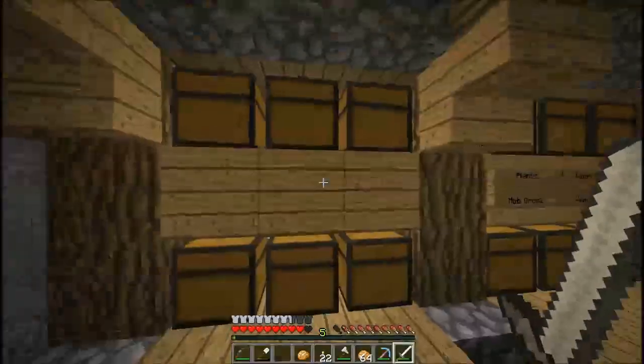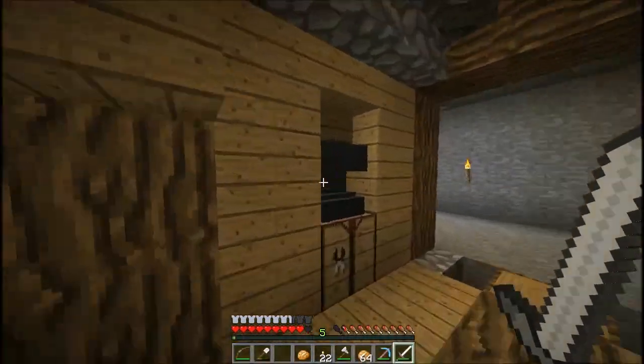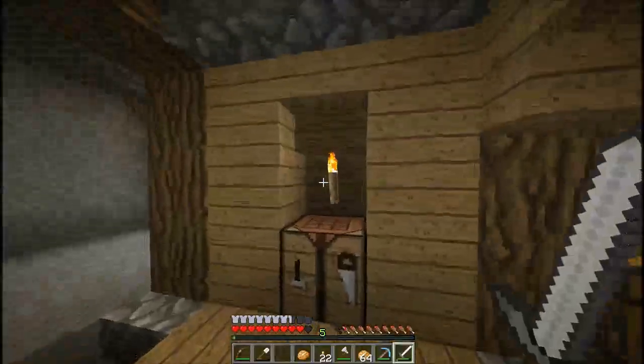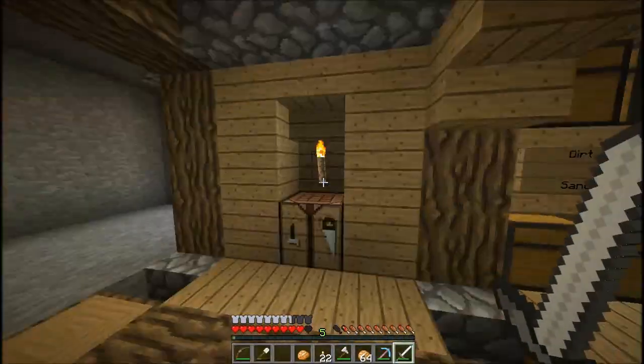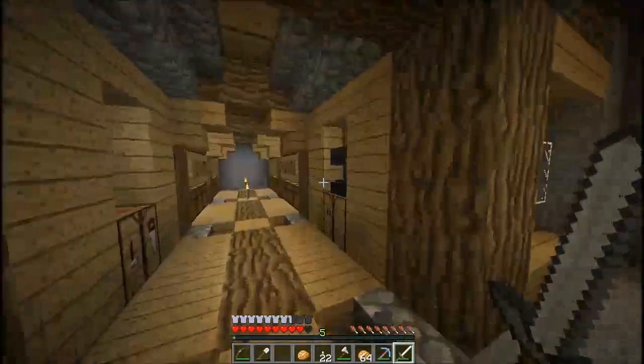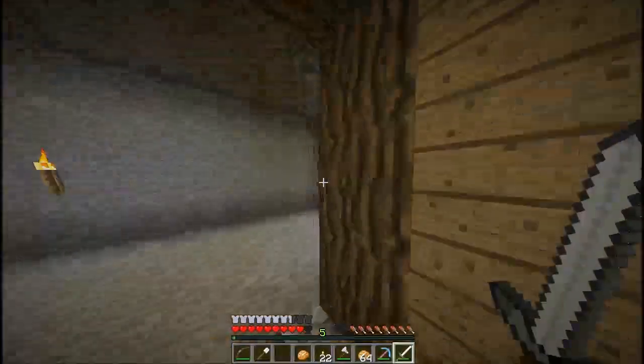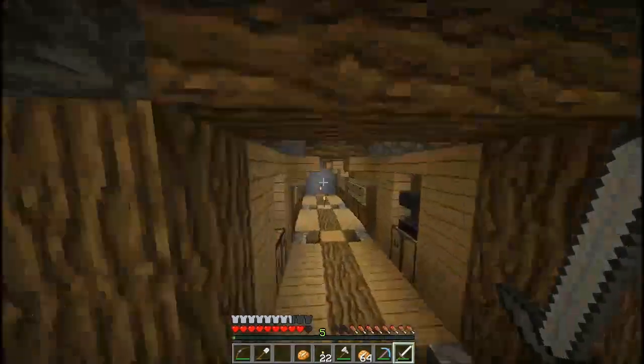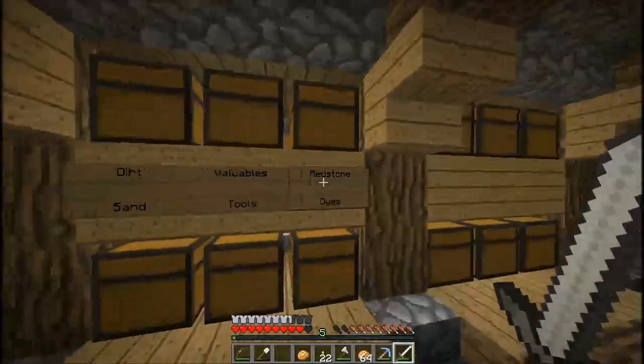Wood is another thing — right now I'm filling this whole chest with basically oak stuff. There's like six other tree types that also need to be organized once we get them. So this chest right here isn't going to fit all those, so we're probably going to use a whole section just for wood in the future. I'll also put the anvil down here until we get an ender chest, which we can put right here. Let's go ahead and work on something else — I'm probably going to do some more work off camera in between the episodes.